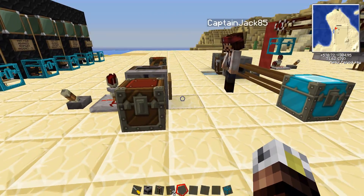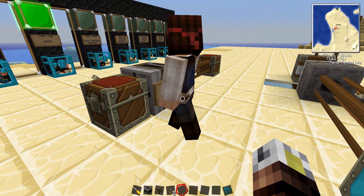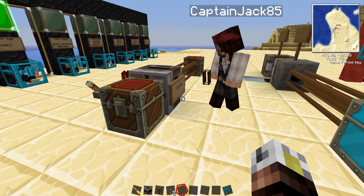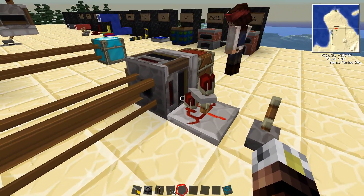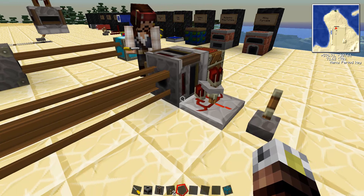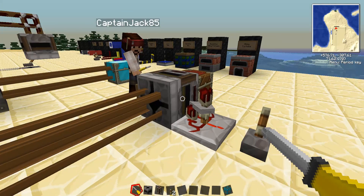Captain Jack is manning the first rig here, and he's going to walk us through what's going on. So right here we have a filter. One of the things you're going to want when messing around with Red Power is a screwdriver, which is going to change the orientation of the machine by right-clicking on it.